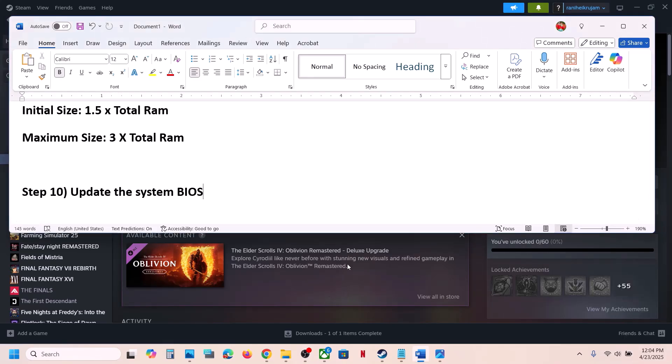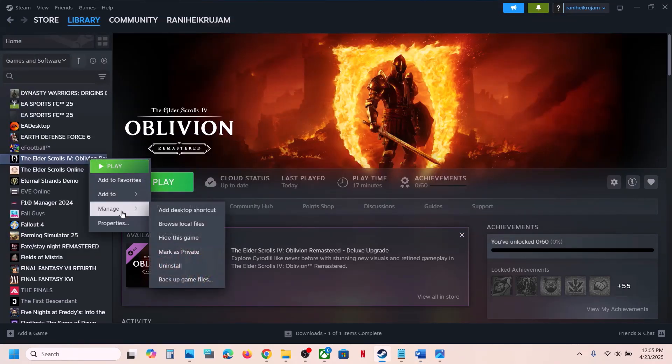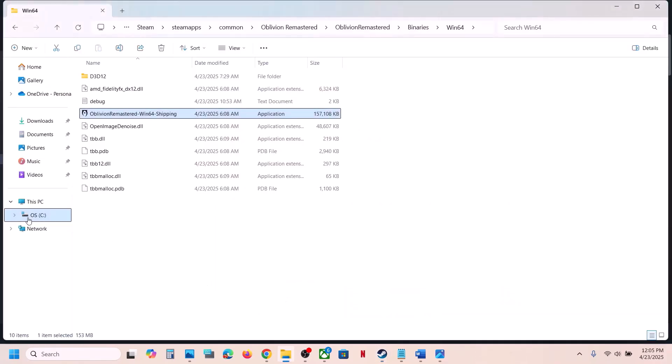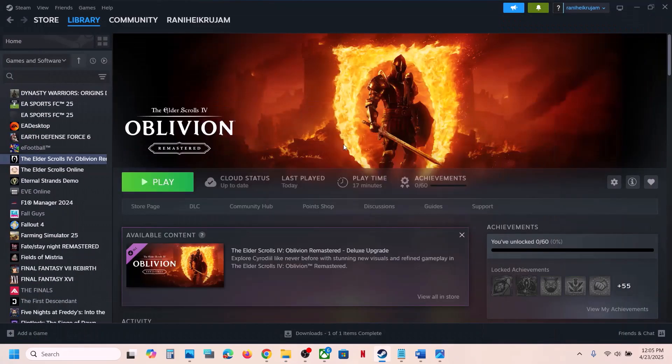If still not working, uninstall the game, go to the game installation folder and delete the remaining game folder, then reinstall the game to the C drive. If it's already on the C drive, try installing it to another SSD if you have one available, and then check.